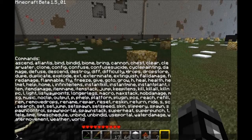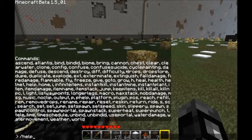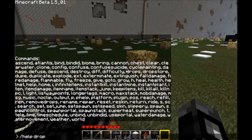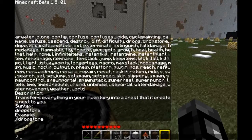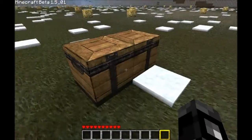'Drop store' does a similar thing except it transfers everything in your inventory into a chest that it creates next to you. Let's try it — forward slash 'drop store'. And there's a chest right here with all my inventory items. Cool.